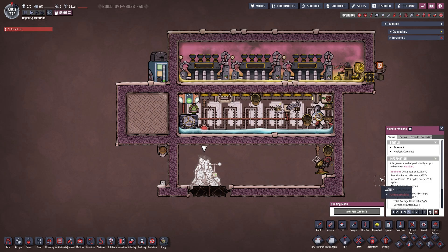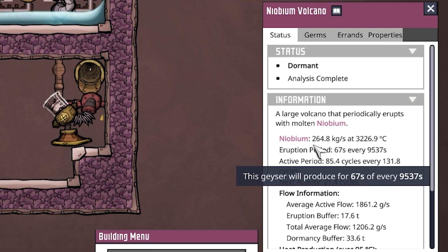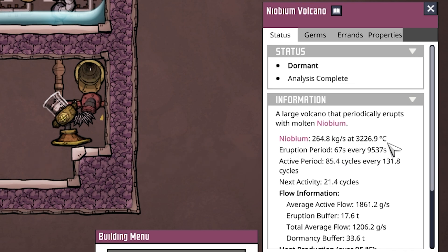We can take a look at the volcano itself first. On the right we can see Niobium at 264.8 kilograms per second at 3,227 degrees Celsius — that is a lot of heat. The eruption period for this particular volcano is 67 seconds out of 9,537 seconds. That doesn't seem like a lot, but if you do the math it comes out to about 17.7 tons, which is quite a lot, and you will not need anywhere near this much Niobium.